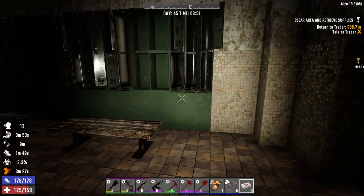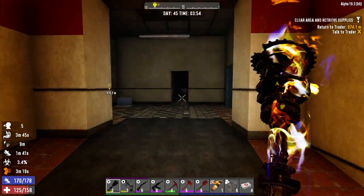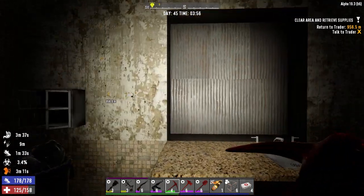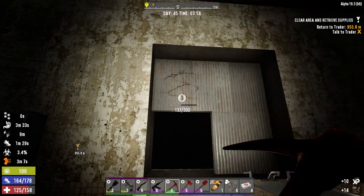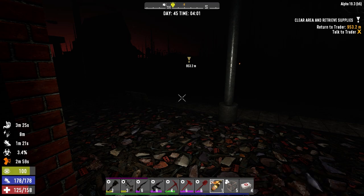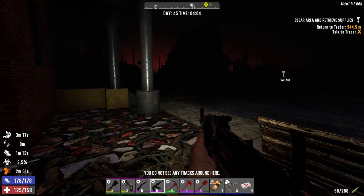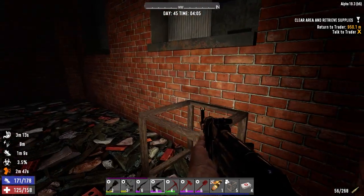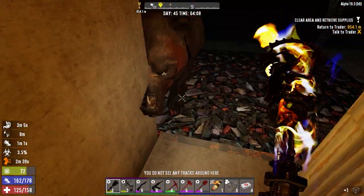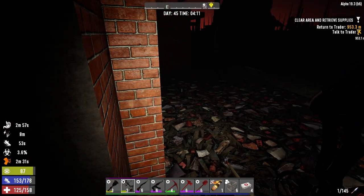Which way is which? This is the back so the front door is this way - which means if we go out the window here the bike should just be out front. I'm sure the bear's out there somewhere too. How high up are we? There we go, that'll let us get back in easy. All this for some looting candy! Oh yeah, that's not good.